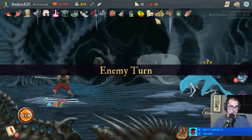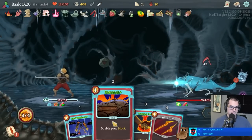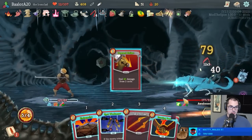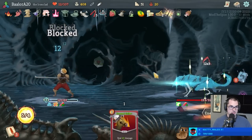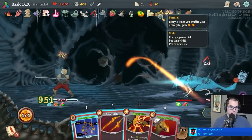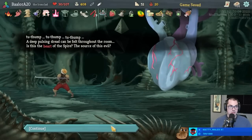I don't want to set up Nunchaku, so I don't want to do too much per hit here. Headbutt, Pommel, Headbutt - and we can stall turns if we need to, to let the Awakened One regenerate. Okay, Sendell on two - just go Headbutt, Twin Strike. Perfect. Okay. We are on to Act 4. To Thump, to Thump, a deep pulsing dread if you feel throughout the room - is this the Heart of the Spire, the source of this struggle boss?